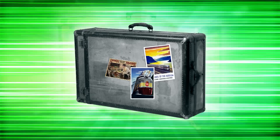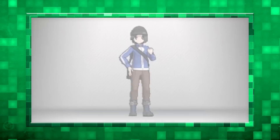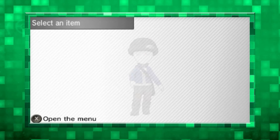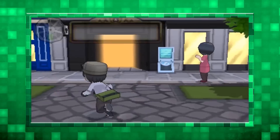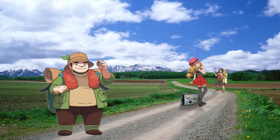Number 4: Travel Trunk. In X and Y, trainer customization was introduced, but the only place you could change clothes was in the Pokemon Center or Boutique. The Travel Trunk is an unused item created to hold all your apparel and give you the ability to change clothes anywhere. I think this was left unused because having a trainer change their clothes out in the open doesn't really fit in the Pokemon world — not with all the hikers and backpackers watching.